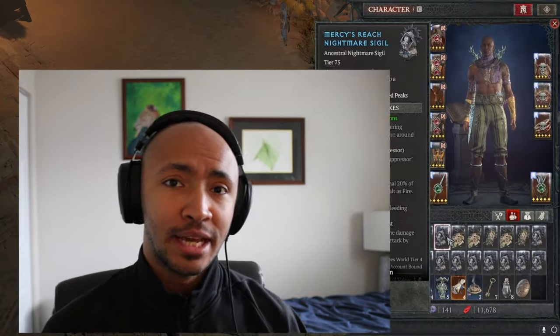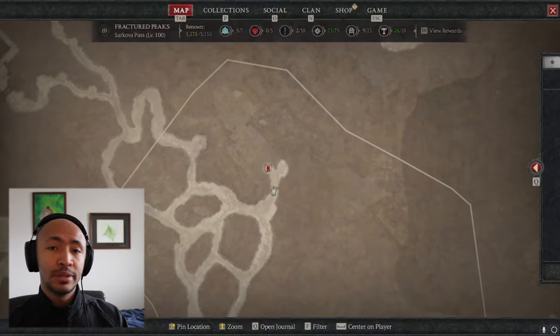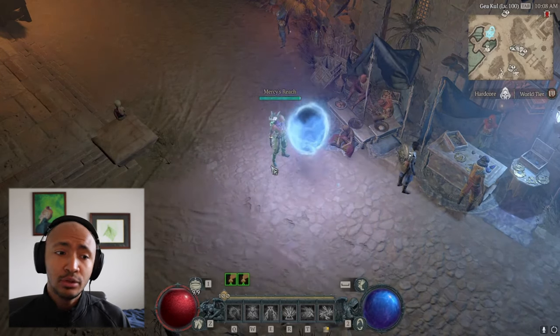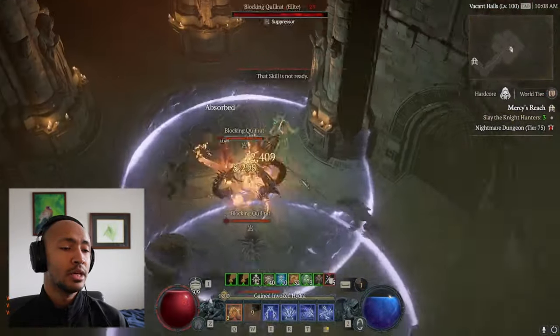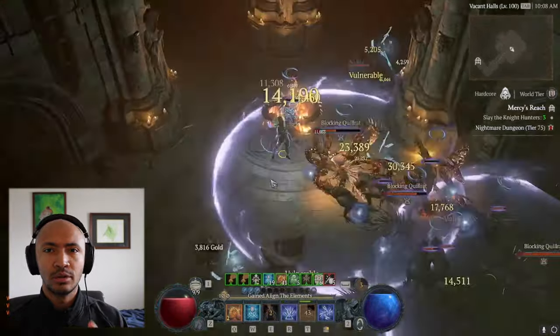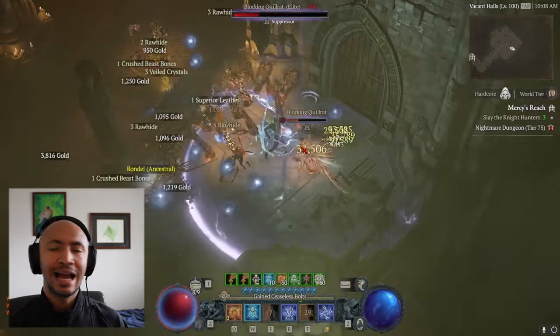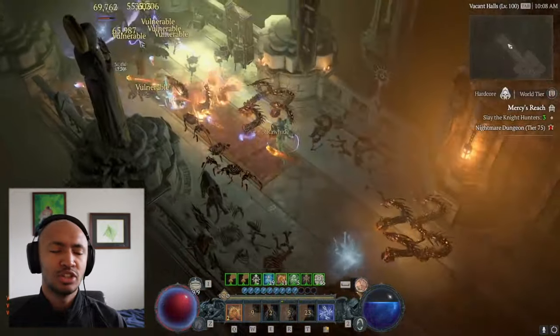I just have one thing to say about conjuration sork, and that is damn. I slapped together just a makeshift, improvised version of what I think would be the best version of conjuration sork today, and it blew my expectations out of the water. I was missing three or four of the integral major aspects of the build and it was still clearing high tier nightmare dungeons without a hitch.